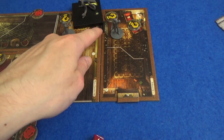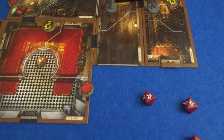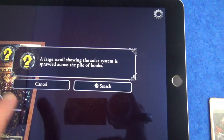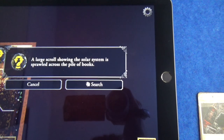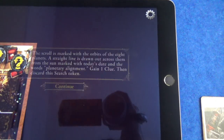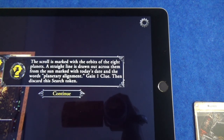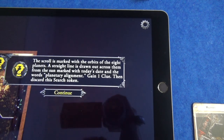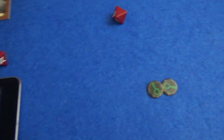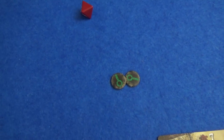We have that bookcase there that seems to be some kind of secret entrance. And in this room we had a large scroll showing the solar system, so let's search that as the first action for William. The scroll is marked with the orbits of the eight planets, a straight line drawn across them from the sun, marked with today's date and the words 'planetary alignment.' Gain a clue. So he has two clues, and a cultist was defeated so he should gain a clue token.